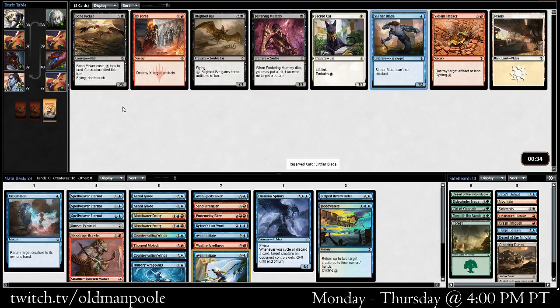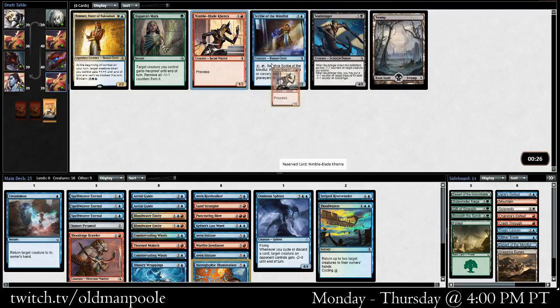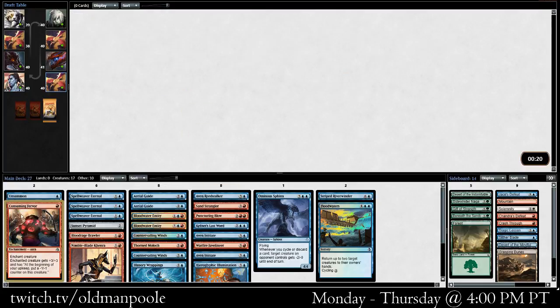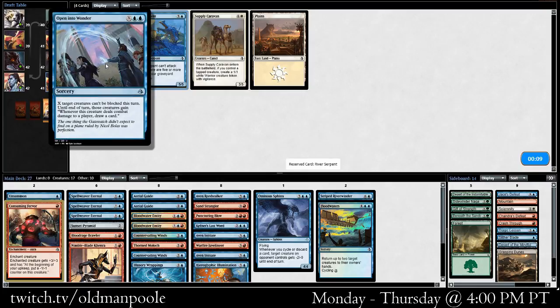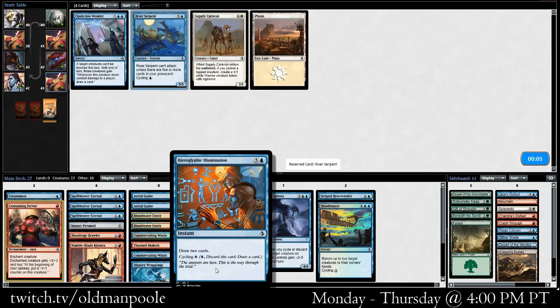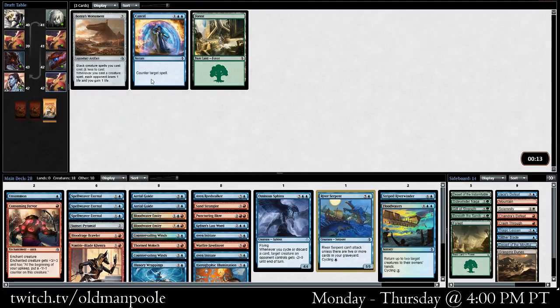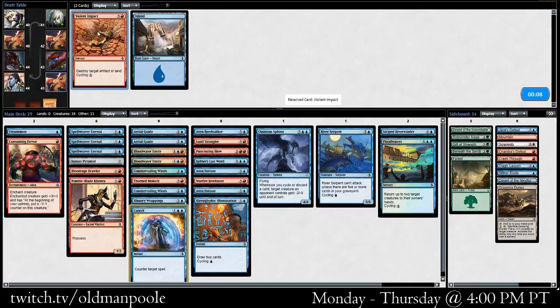Nothing here — I guess take the other Blade. It's a late Bone Picker for sure, but I don't think there's a world where we play this. Hieroglyphic Illumination's not terrible. Burnished Hart is kind of nice — I think I like it better than Scribe even in the stack. Now there's the Fervor; it did come around, so I guess we can decide whether we want to play it or not. River Serpent or Open to Wonder? I don't like River Serpent better, honestly — this is going to be not dissimilar from Hieroglyphic Illumination in a lot of cases. It's really bad if you don't have any plays. I took a little bit too long — that was probably the pickup anyway.